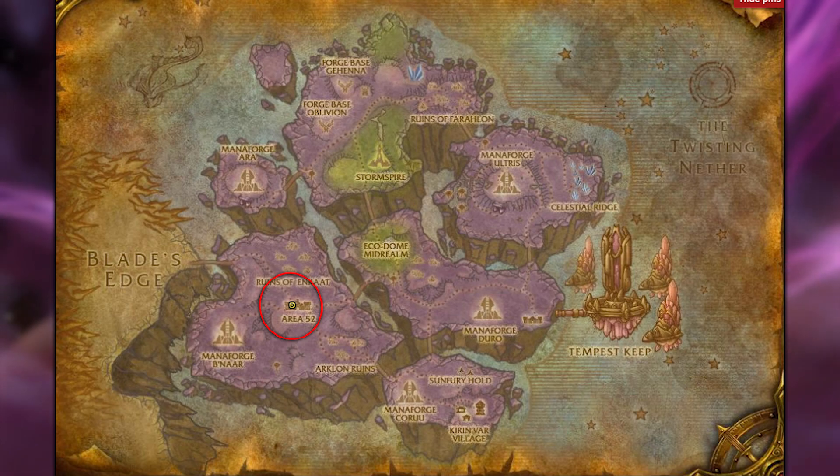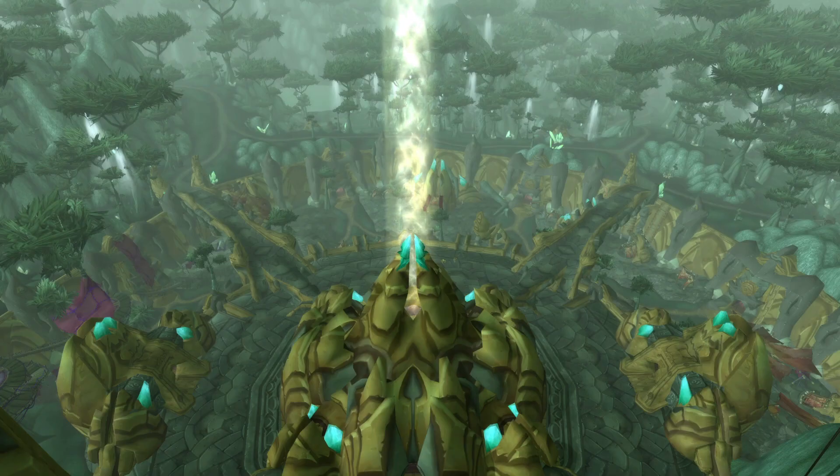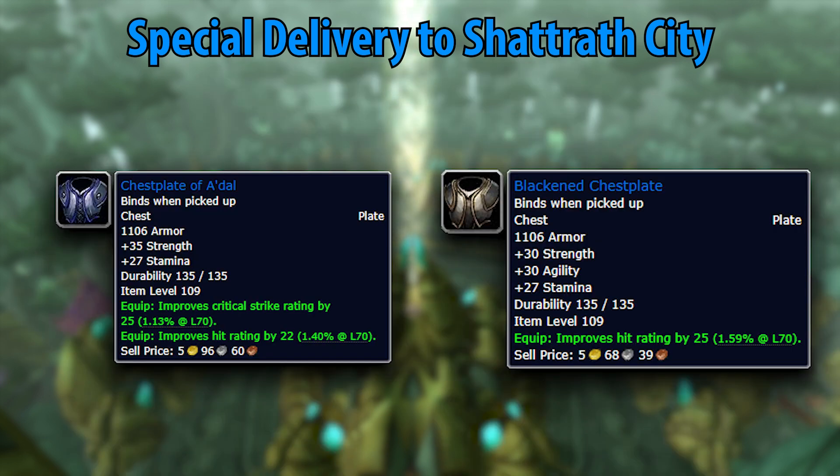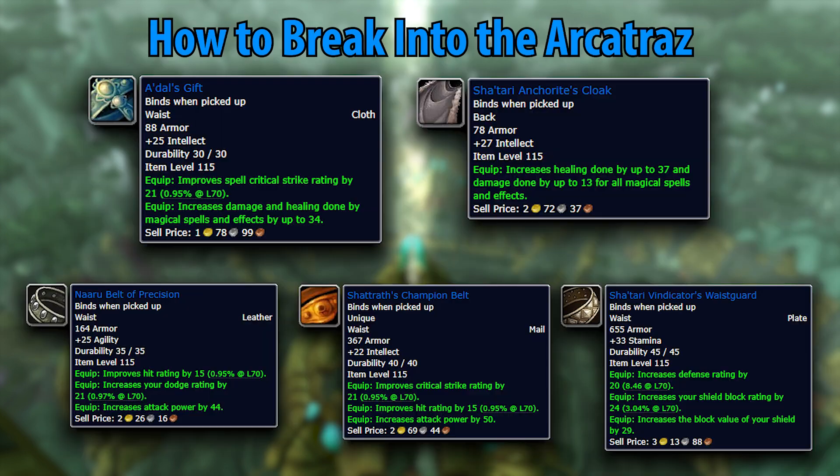Remember Nether Stalker Kharay who gave Assisting the Consortium? Her questline also leads back to Shattrath for a quest called Special Delivery to Shattrath City. This quest provides some insane rewards — the Chestplate of A'dal competes with the plate DPS chest from the Showdown quest, and these items are so close in value that if you didn't get one, just grab the other. This quest also leads into How to Break into the Arcatraz, which is part of your Karazhan attunement. All of the rewards from this quest are incredibly powerful, and unless you're a healer, any of these rewards are just under pre-raid BIS value.